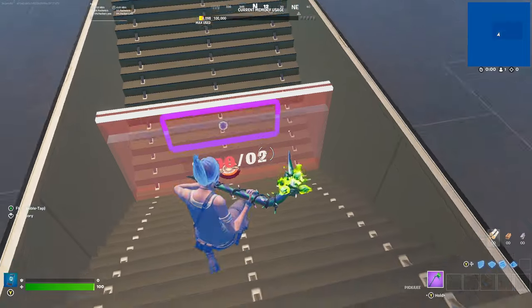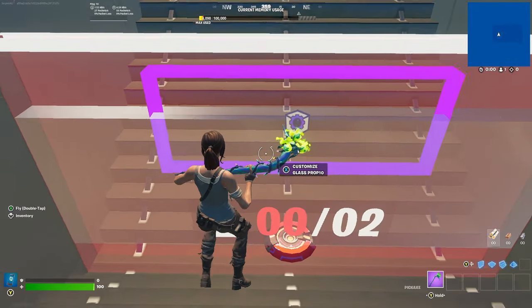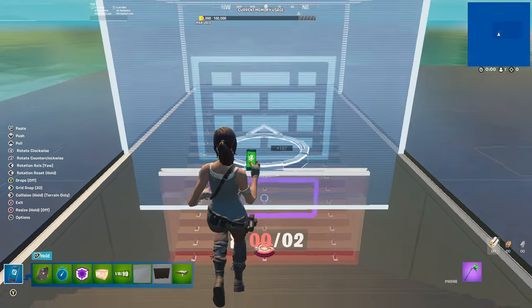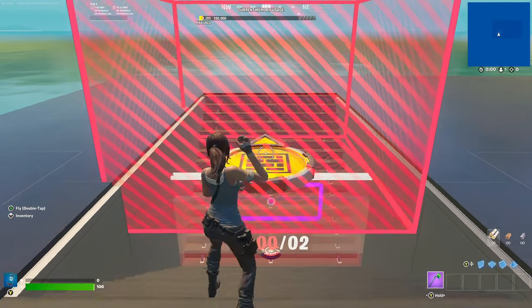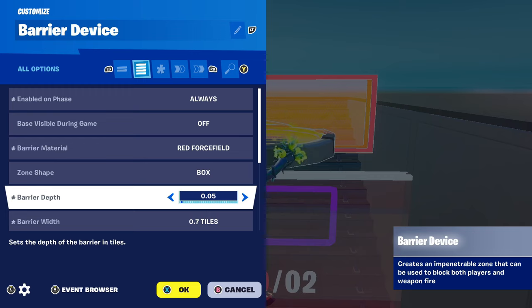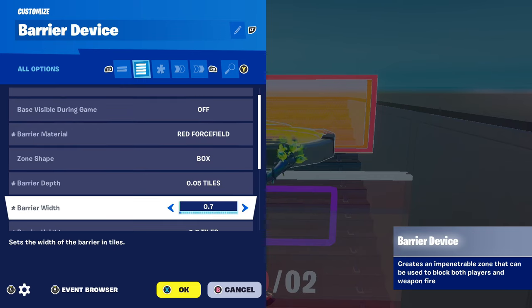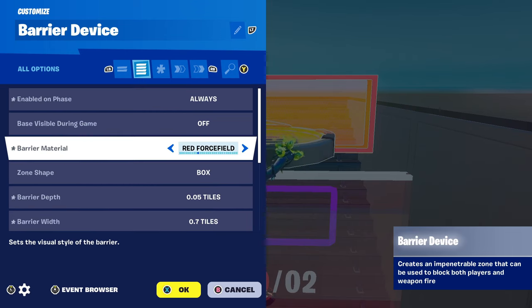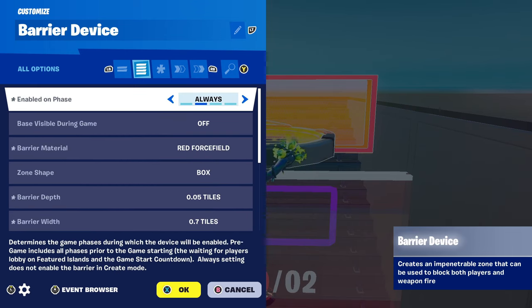Place this down just like so - there is your wall done. Next thing we're going to do is make our reset button. Get your Barrier device out: Enabled On, Phase Always Translucent, change material to Red Force Field. Barrier depth 0.05, barrier width 0.7, barrier height 0.3, barrier material Red Force Field, enabled in phase Always.